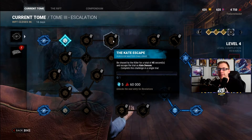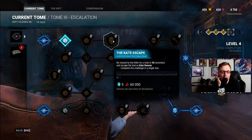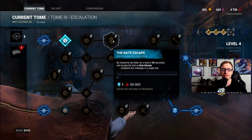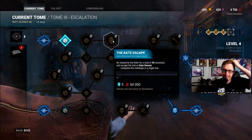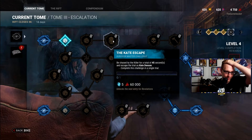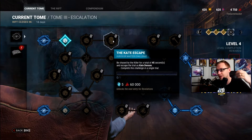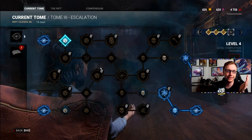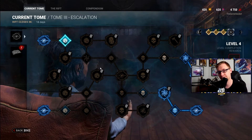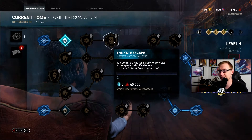Kate: escaped chase by the Killer for a total of 45 seconds and escaped the trial. This one has a little bit of luck involved, because if you're playing against a ranged killer it's more difficult for the game to register that you're being chased until you're already hit for the first time. Against a melee killer, he'll walk up, look at you, and the game will register it's a chase for a couple seconds before you get hit. Against a ranged killer, that's not the case, so there is a bit of luck involved.